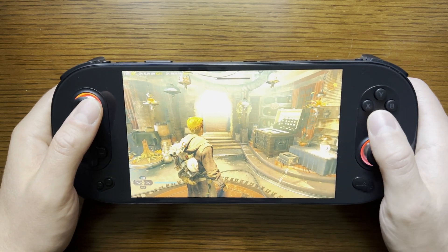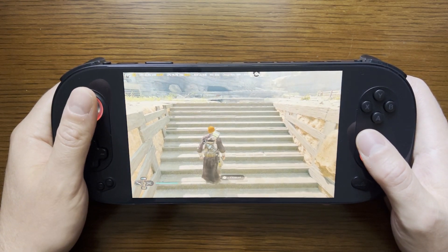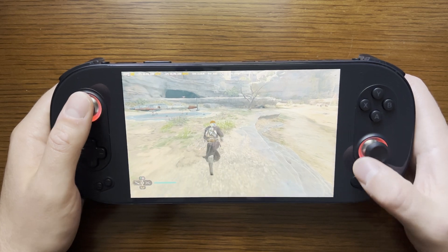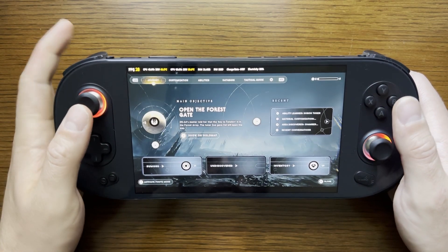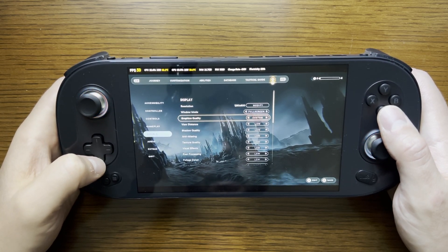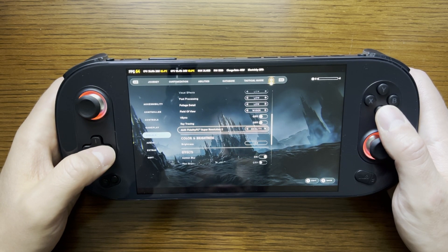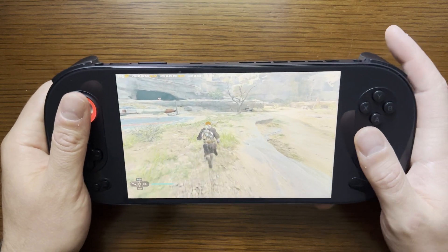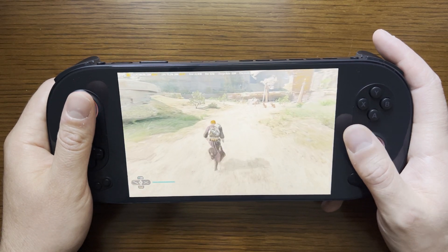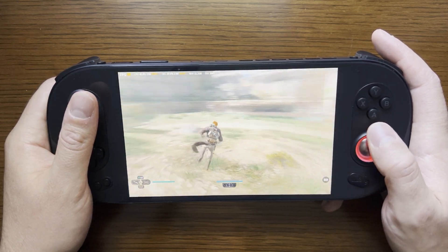Let's minimize the side overlay. Right now we are getting mid to upper 30s, and I did see some 40s. VSync is off and we are running this at 800p — 1280 by 800 — all on low settings. It is worth noting that AMD FidelityFX Super Resolution 2 is set to quality. Walking around, we are drawing 21 watts with CPU usage in the low to mid 40%, upper 30% range.